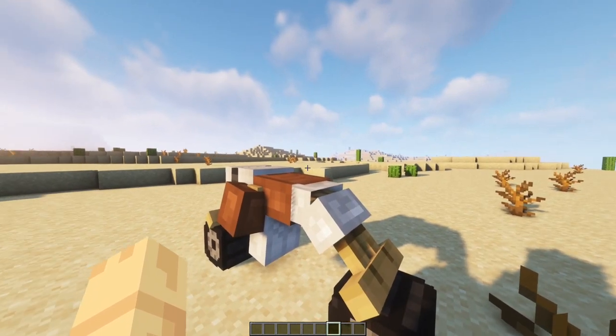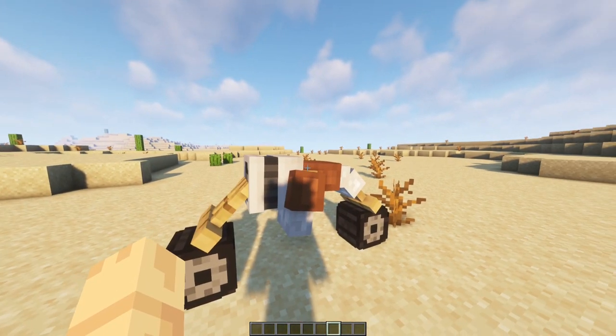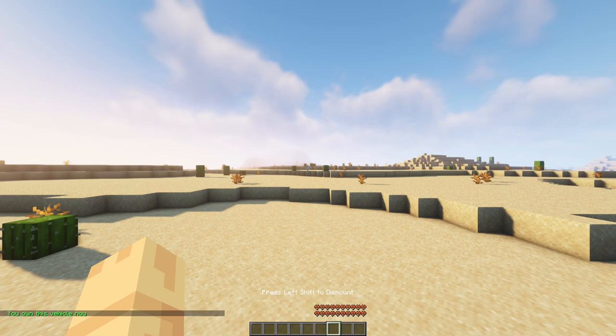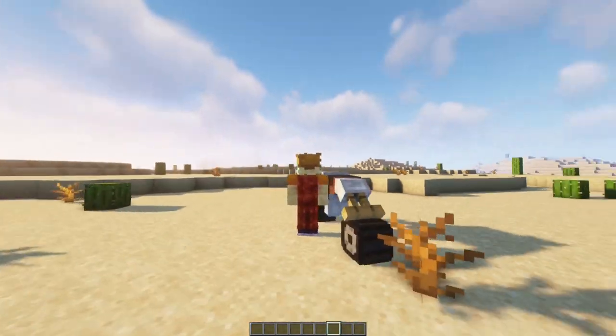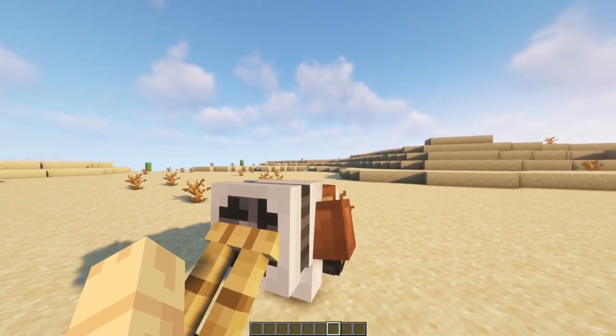Second part is ownership. Every vehicle is owned by some player. The first player ever to sit on the vehicle will be set as owner and get a message that says the same thing. There are a couple of things that only the owner of the vehicle can do, which I will show soon.